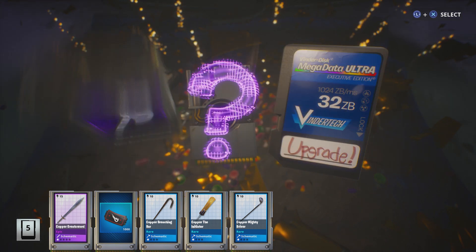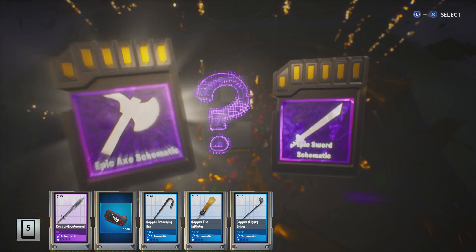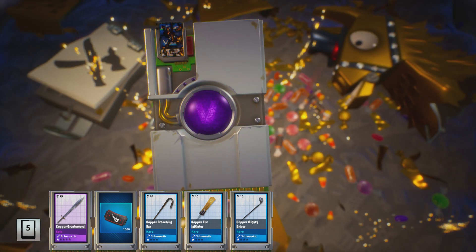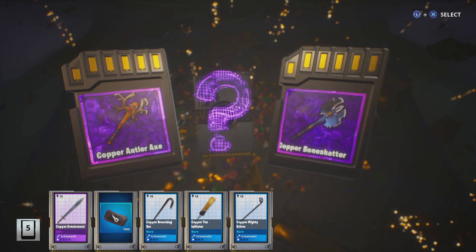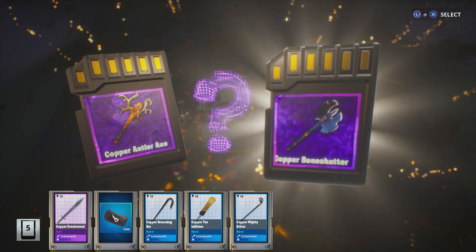All right, another epic choice. We can choose an axe schematic or a sword schematic, so let's go with the axe this time. So we have the antler axe or the bone shatter — let's go with the bone shatter.